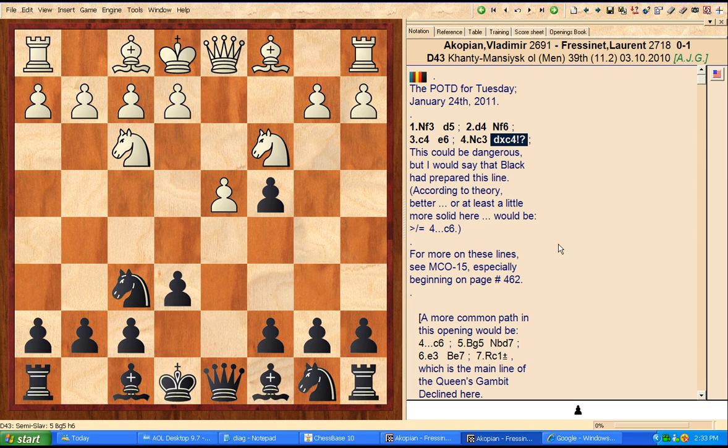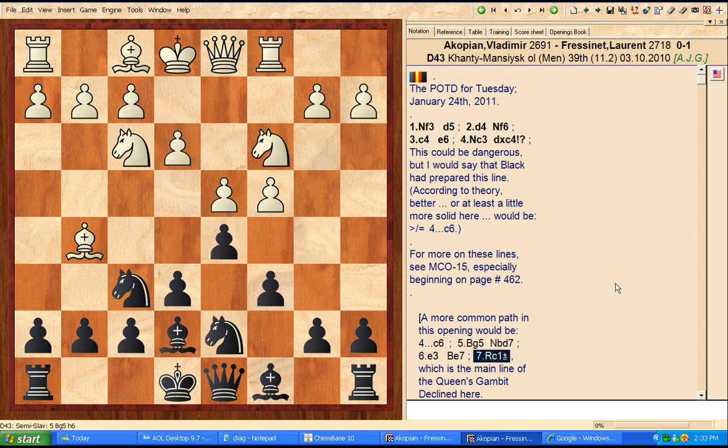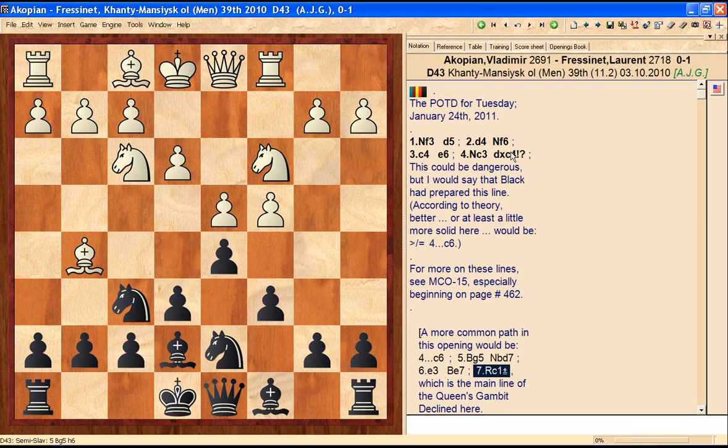According to theory, the main line — the most solid option for black — is to hold the center. That main line is c6, bishop g5, knight bd7, e3, bishop e7, rook c1 — these are the main lines of the queen's gambit declined. If you want to investigate this position further, I'd refer you to any opening reference, or Google a game between Capablanca and Alekhine. It's on one of my Angel Fire websites and provides a fairly lengthy, complete opening survey of all the major lines in the queen's gambit declined.